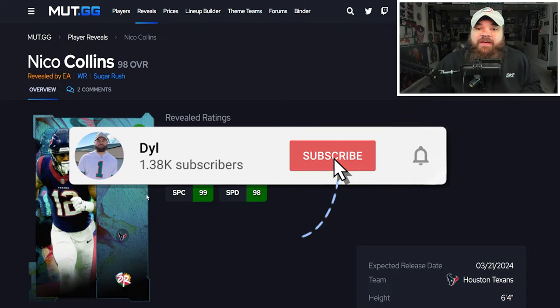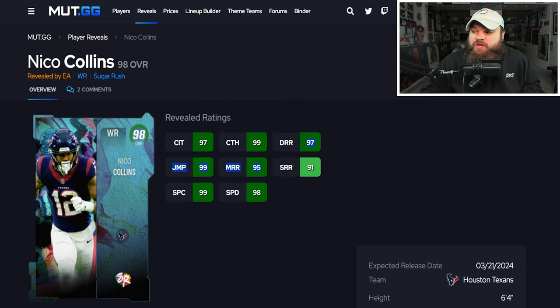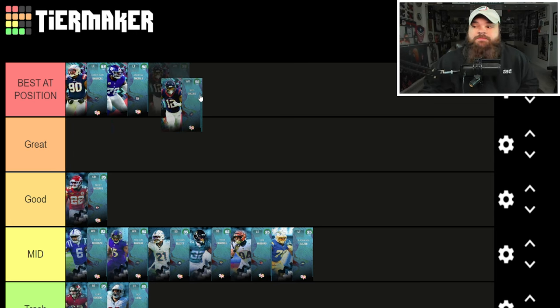Nico Collins: six foot four, 98 speed, good short, medium, and deep route running — hits all the 90 thresholds. Ability-wise he gets Slot Apprentice for zero AP, which is solid. Is he a top five receiver? Receiver is super tough right now — you've got guys like Lidex, Yac 'Em Up receivers, Michael Irvin, Andre Reed, Darius Hayward-Bey, Calvin with double moves, and LTD Justin Jefferson with Short Elites. I think Nico could play at that level. I'll put him just outside top tier but he could easily be argued top tier.